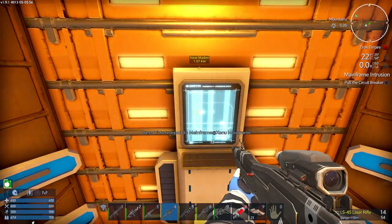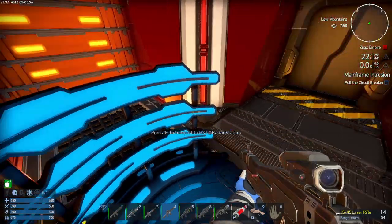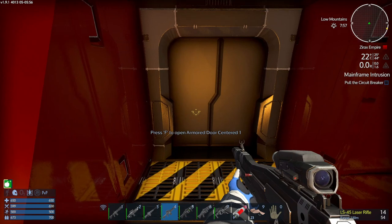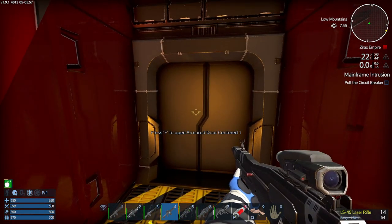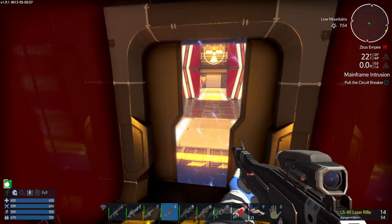In fact we might as well go there straight away. What we're doing now is teleporting about one and a half kilometres away from the radar station. We're in this little room. Now I'm going to be completely up front — I've got vague memories of this POI. I think I've done it once but I can't remember anything about it, so this is going to be quite interesting.